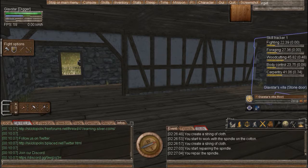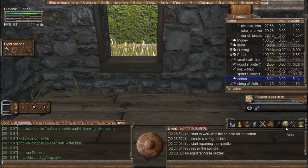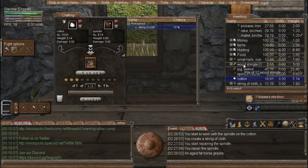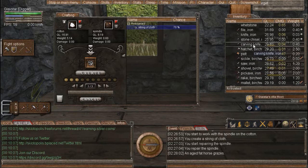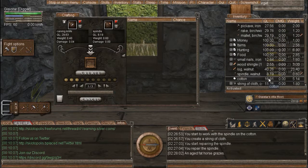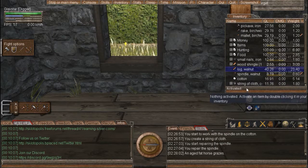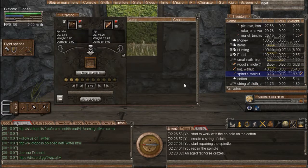Hello everyone, welcome back to Wyrm Unlimited. We'll make a floor loom first. You're going to need a spindle — you'll need a carbon knife and a log. Carbon knife with a log, and you go right there to make the spindle. You're gonna need that so you can make some string of cloth. To make string of cloth you take your spindle and your cotton.